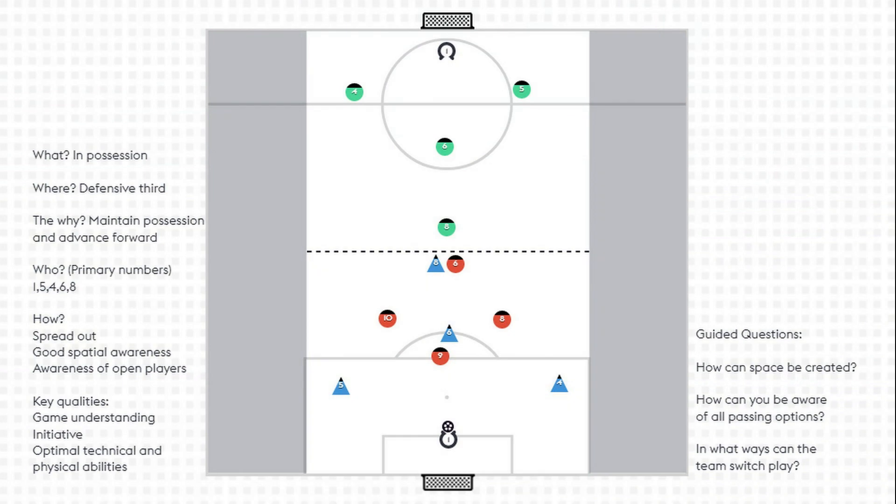So I designed this exercise to work on the techniques and positional relationships of the primary numbers when in possession in the defensive third, especially in central areas. I was focusing on the goalkeeper, the four and the five, the six and the eight. I was looking to develop the spatial awareness to find that space to connect and penetrate forwards.